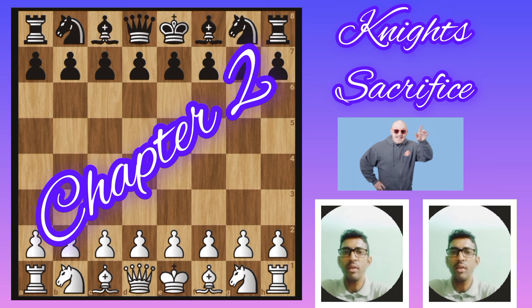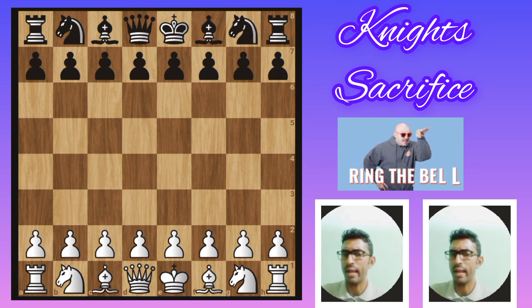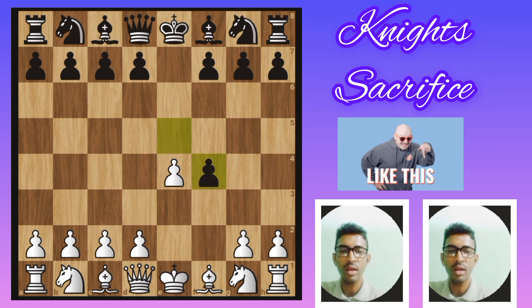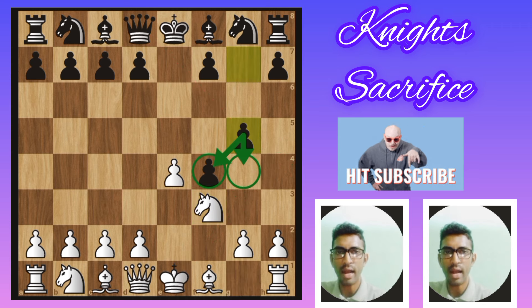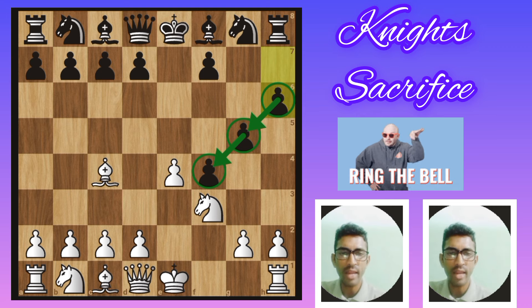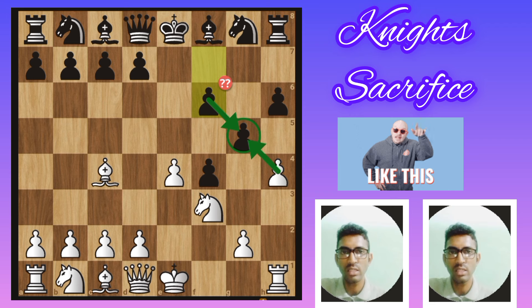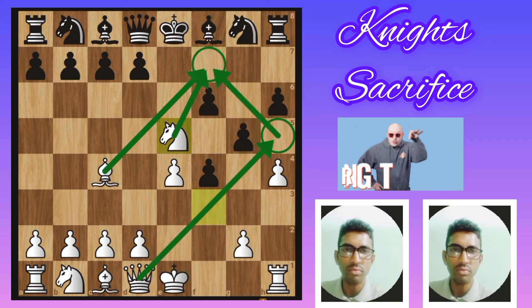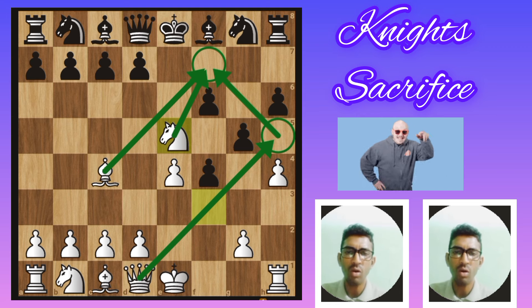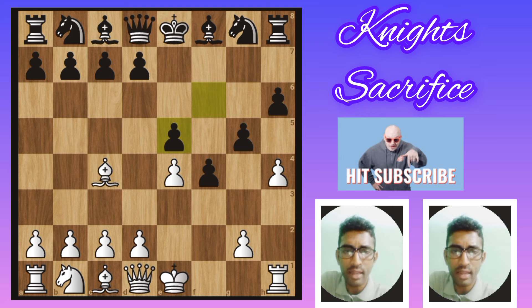Chapter 2: King's Gambit opening traps — beautiful knight sacrifice, amazing for white. First move e4, e5, f4 — King's Gambit — then e×f4. Knight f3. Another move g5, then bishop goes to c4, h6. White plays h4, and if black goes to f6 — this is a big blunder. Black doesn't want to break the pawn chain. Another move knight e5 — this is a killer move. Now f×e5 is not a good move — that's why black is going to lose.